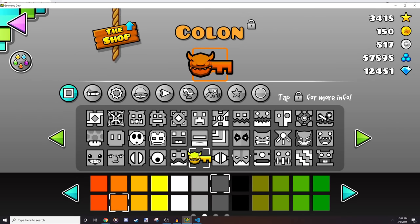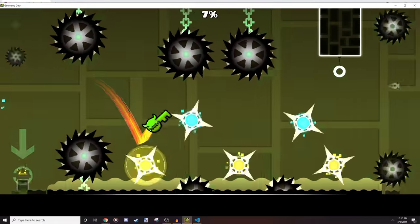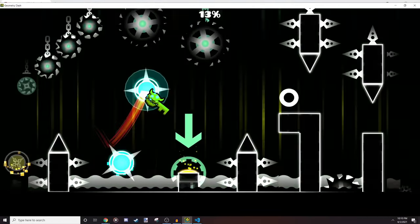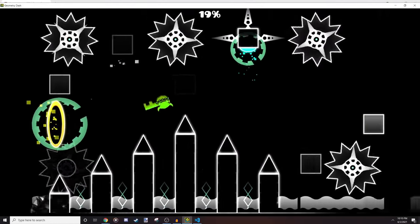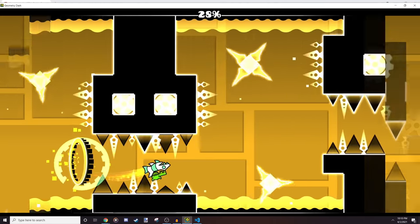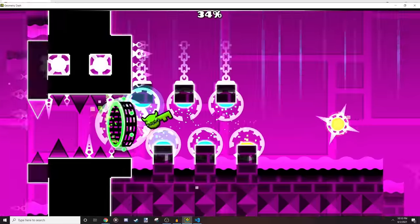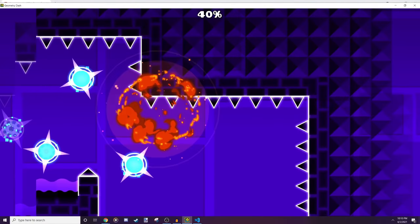Let's end the video by playing a level as the demon key — turning off glow first. Also, just to note: I didn't actually replace one of the Meltdown textures; I just edited the plist file so it takes from a different part of the sprite sheet which I custom-made. That's why the icon is actually bigger than a normal icon, although it doesn't change the hitbox. Thank you so much for watching — if you have any questions, shoot them in the comments. Take care!